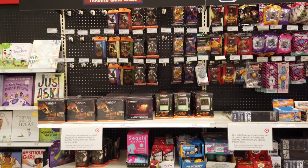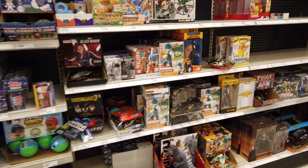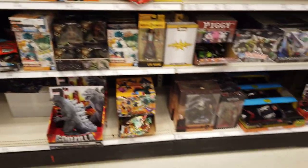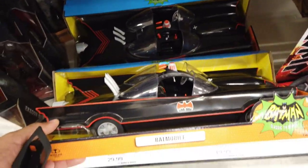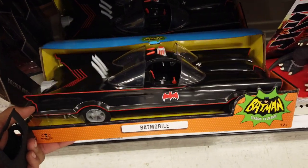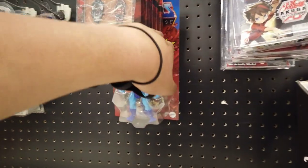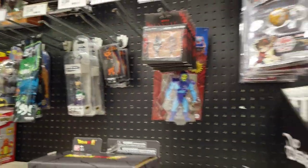Coming over to the Funko/NECA section. We got some Magic cards, a little bit of anime stuff — some Narutos, some Dragon Ball Z, some models. And oh, what is this? This is the Batman C6 Batmobile. This thing is cool, I like that a lot. And we got our peg warrior back here guarding this section as well.